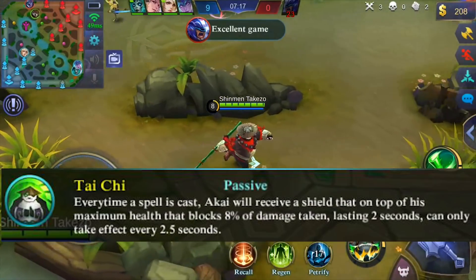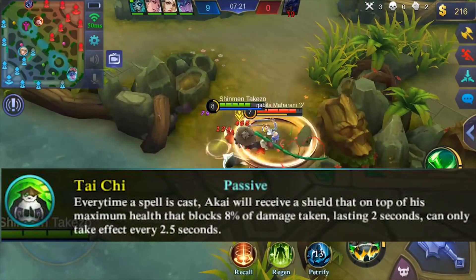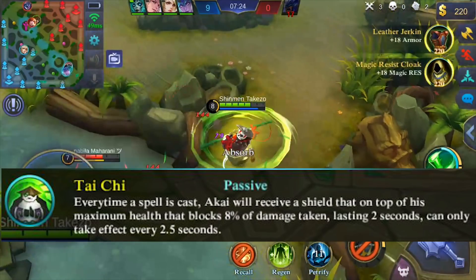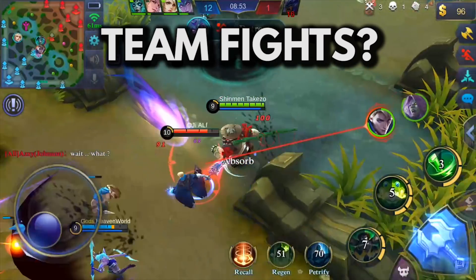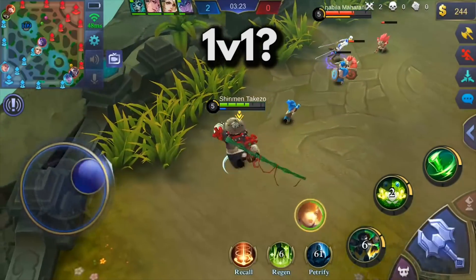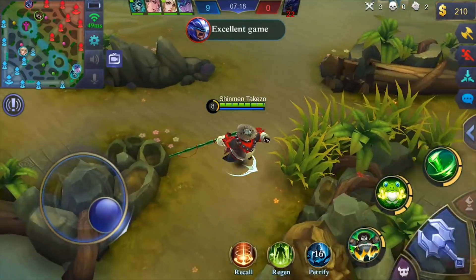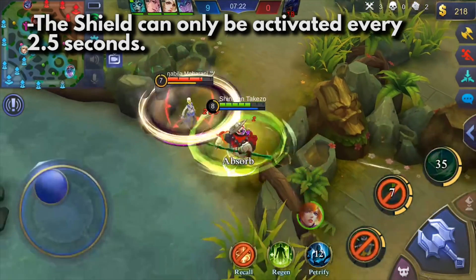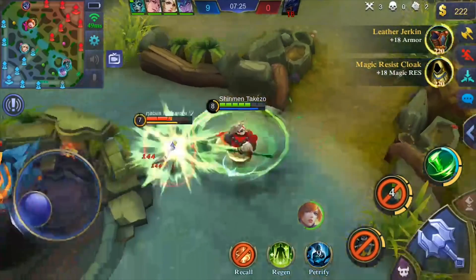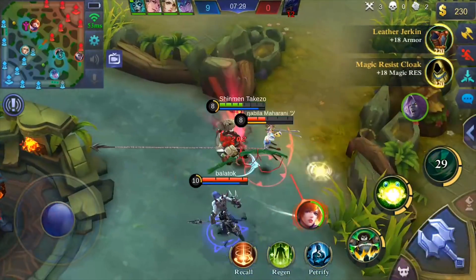Ekai's passive is called Tai Chi. This passive is why Ekai is so tanky. Imagine having a shield that lasts for 2 seconds every time you use a skill. And what do you do during team fights? You use skills. What do you do on 1v1? You use skills. Or even when jungling. Although this skill provides you shields, it can only be activated every 2.5 seconds. So try to use it wisely and put gaps in between your skills if you're trying to activate the shield in between.